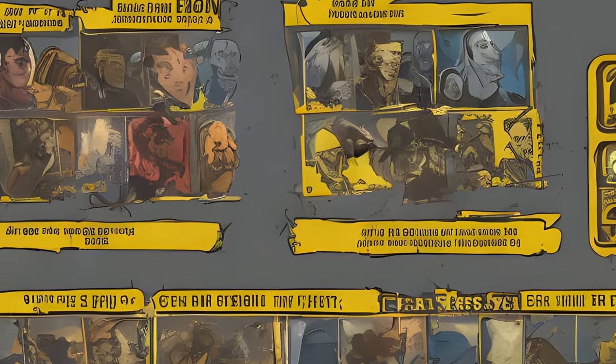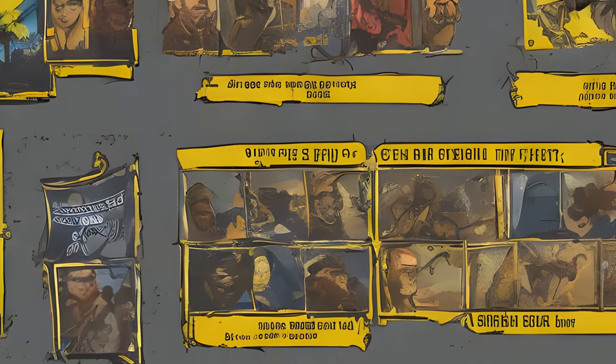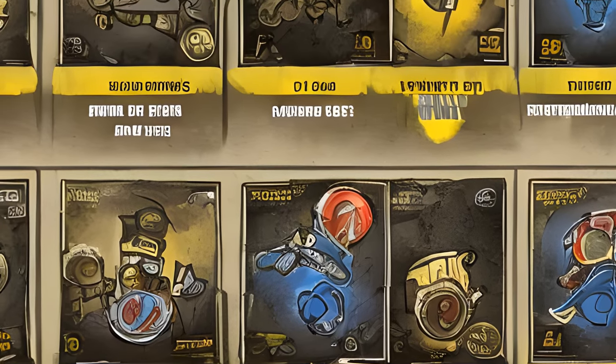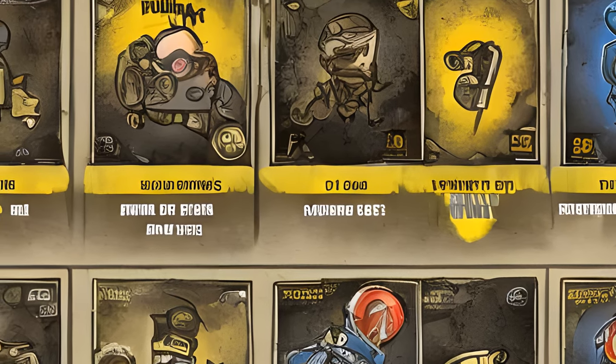Players can swap cards at any time, which can be especially useful when switching between solo and group play. At each level up, players can choose one SPECIAL attribute to increase as well as a new perk card. Use navigation buttons to filter by special type through unused perk cards.